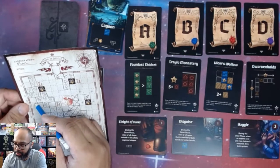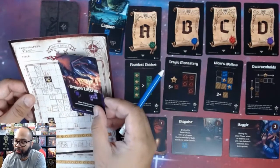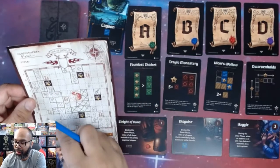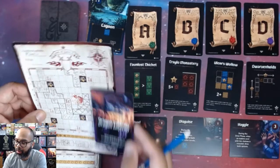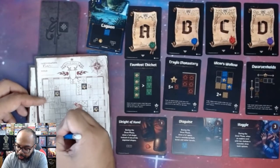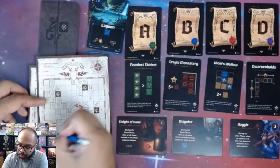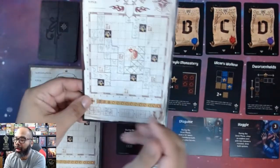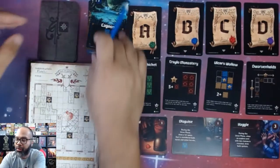I can't find a spot along the top or right edges, so I keep going. I'll rotate the shape — it fits right here. I'll put the letter D for Dragon Inferno. The monster card is then discarded out of the game. Right now I'm losing points for every empty space adjacent to the dragon, so I need to try to fill those up.